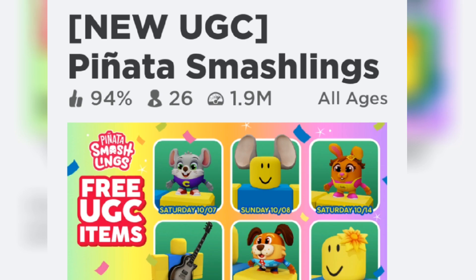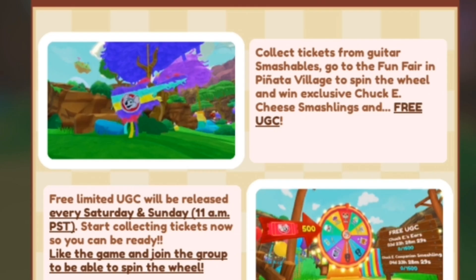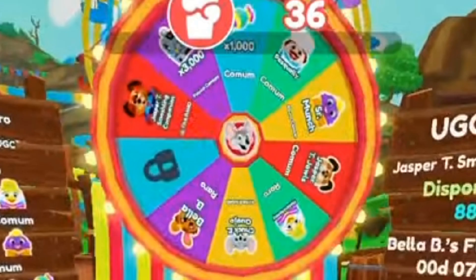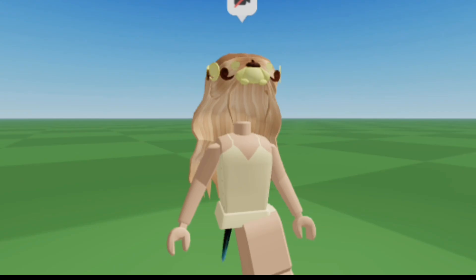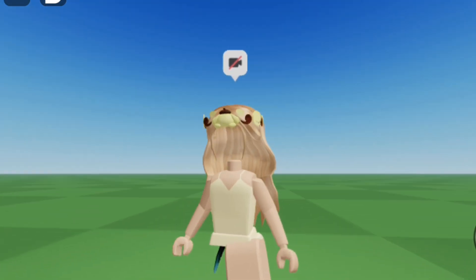Here is the game that you want to go to. Here are the instructions on getting the free item. You want to collect the tickets from the Guitar Smashables. And when you have 500 tickets, here's the timing. Then go to the spin wheel. You might not have a 100% chance of getting the item, but you might have some chance. I'm recording this video a little earlier than it is posted, so make sure to check if the item is here or not, and then only try to get the item.